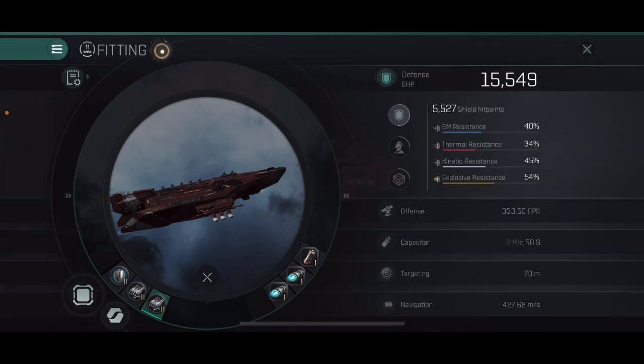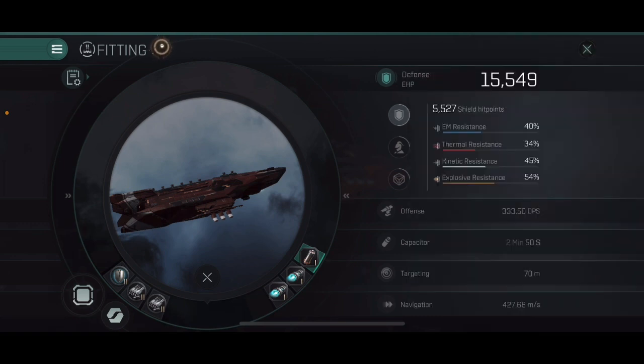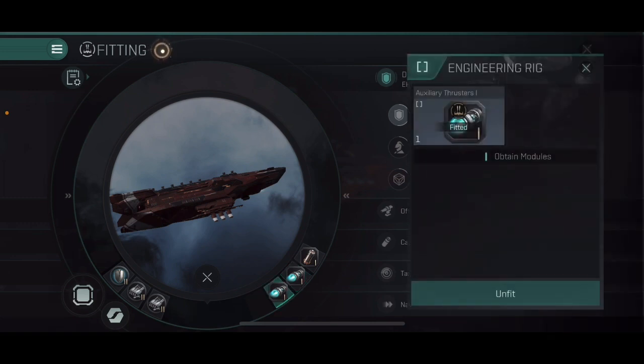Moving into the engineering side, activating a medium shield extender on a Corax really takes a lot of capacitor, so we're going to boost our capacitor up and fit a semiconductor memory cell in here. The second engineering rig we're going to go with an auxiliary thruster — this is to make sure that if any frigates try to disengage from us, we're able to stay on top of them. For the final engineering slot I went with another auxiliary thruster just to help keep on my target a little bit better.